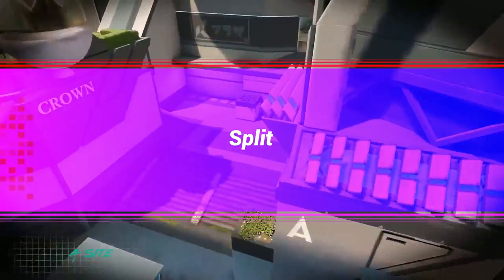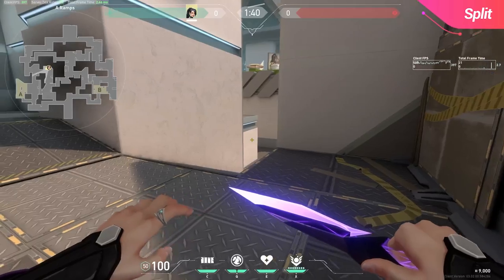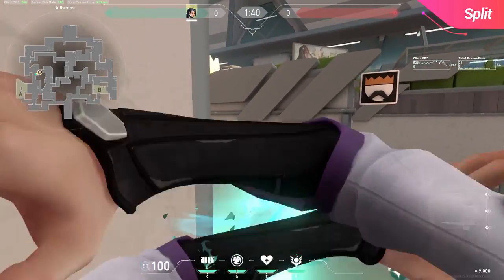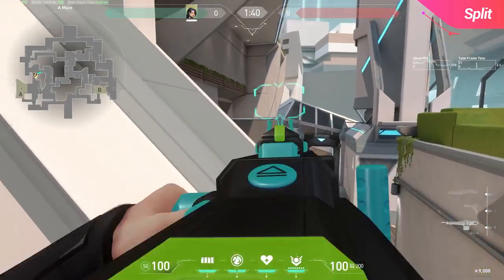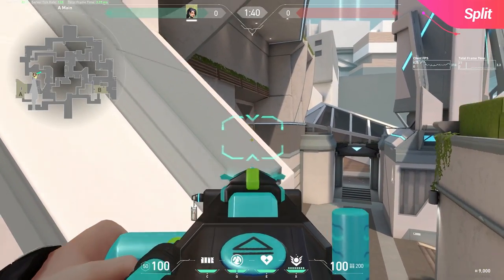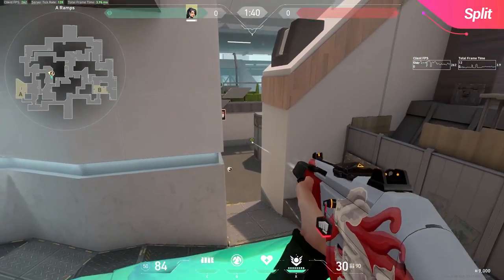Moving onto Split, this first wall is pretty difficult to get, but when you get it perfect you can actually see into heaven. To do this you need to crouch jump off of ramps — the reason it's so hard is because the surface you're boosting to is rather high, so you need to get the correct height for your jump. This is a pretty niche use as it's an offense wall, so although it's strong, you won't be missing out on much if you can't get it. You're also welcome to jump boost off of this box on ramps as a defender if you're looking for an easier wall — this can be pretty good to start off the round to catch players off guard.